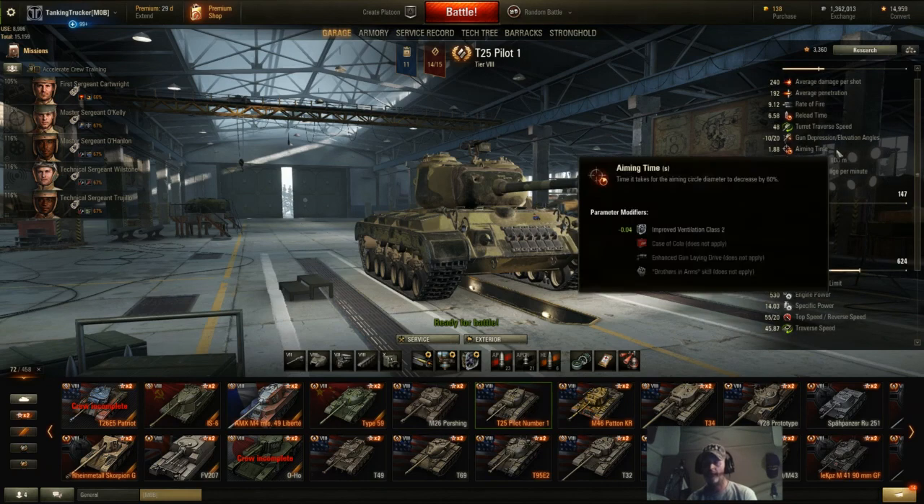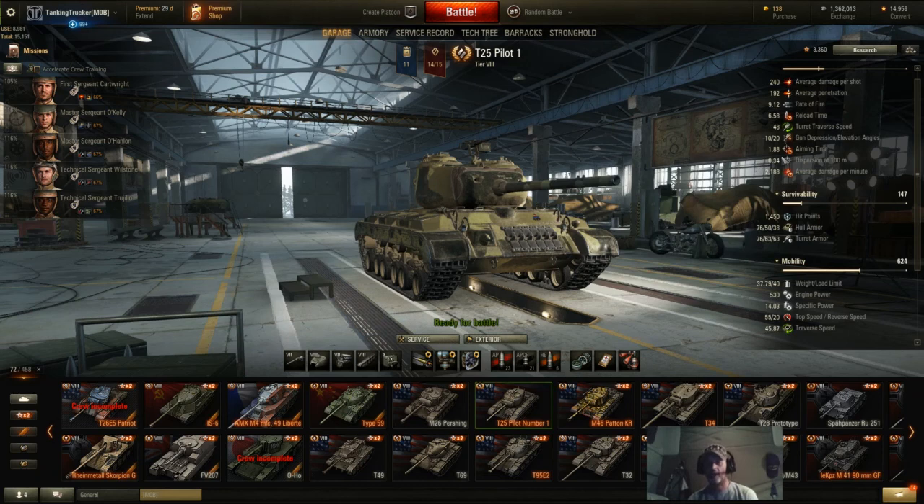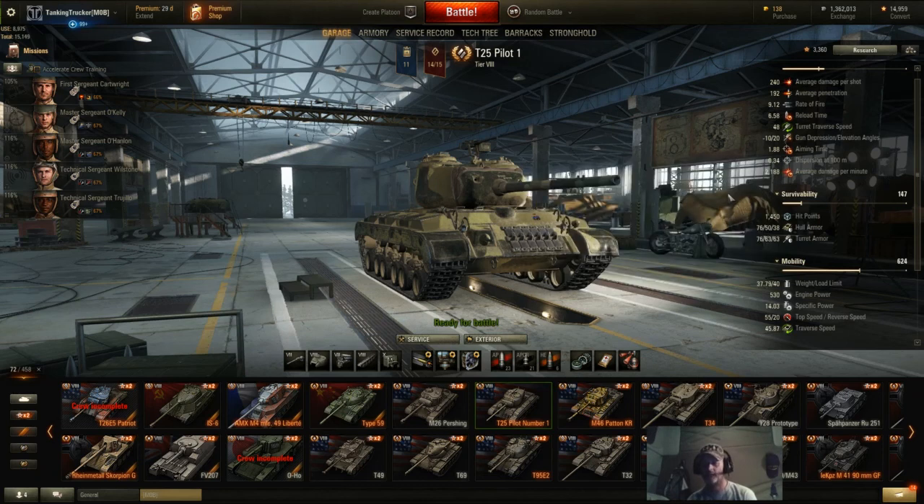Turret traverse is 48 and hull traverse is 45.87, so it spins pretty quick — you don't have to worry too much about getting circle-strafed. Gun depression is great at negative 10 and plus 20, but even with that you just have no armor, so when you shoot you need to pull back real quick. My aim time with my setup is 1.88 seconds, which is great, and my dispersion is 0.34 with a pretty decent crew.